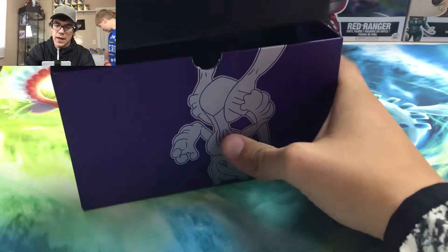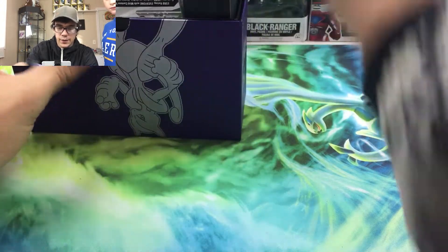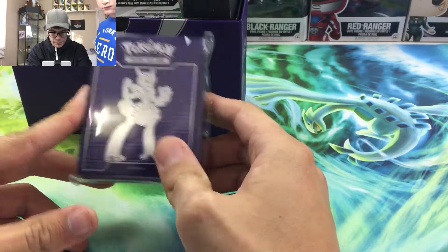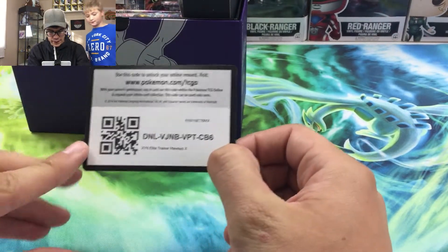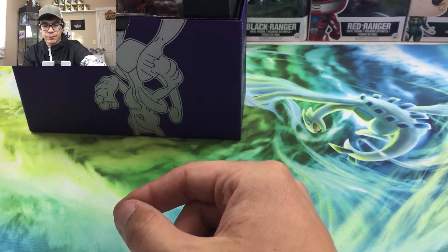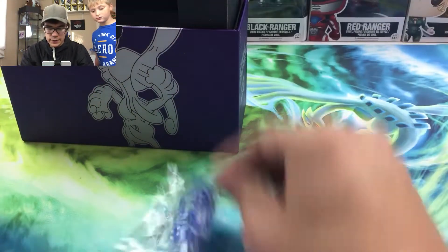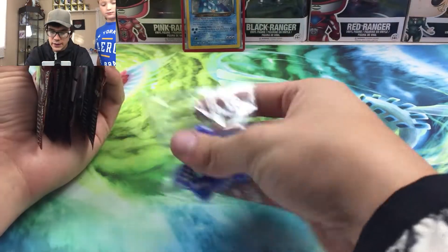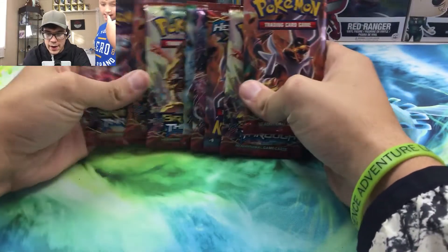We're gonna go ahead and flip this bad boy up. I need more sleeves so we got some sleeves right there — the Mewtwo sleeves, always nice to have. There is the code card for the ETB. You get eight packs and here's some dice right there, blue. That's nice, really cool blue dice. I like blue. We got the damage counters right there.